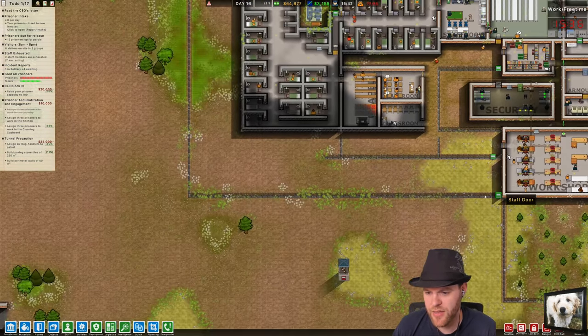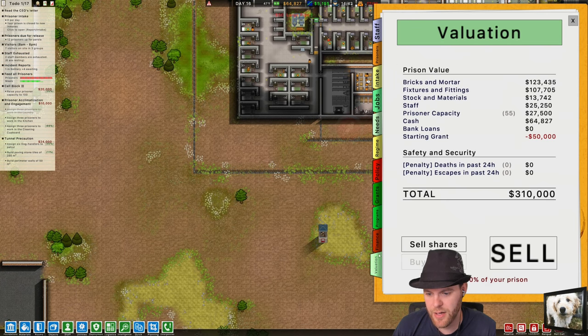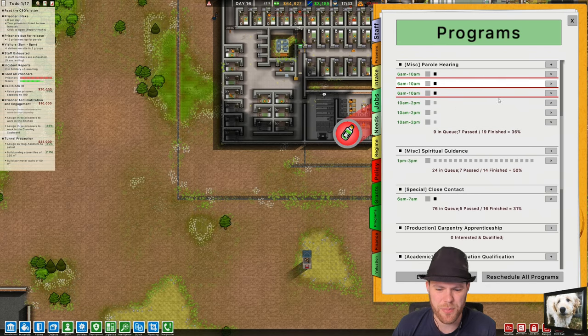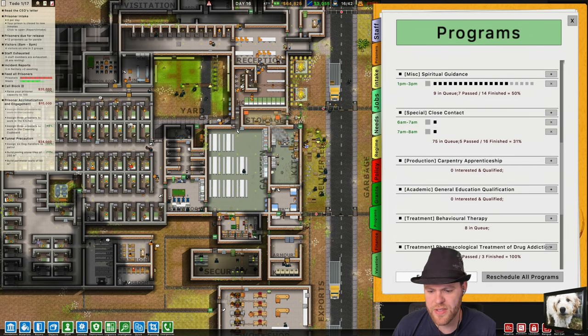We want big walls I think. Where do we want the walls to be? We're making some decent money now. We don't have any loans to deal with — we own 100% of our prison. We've got some decent programs going. Close contact — we could probably increase that a little more. I want to reschedule this though. There we go.